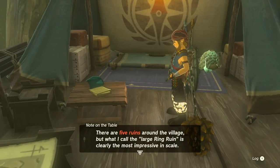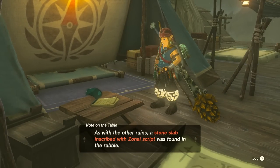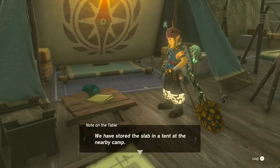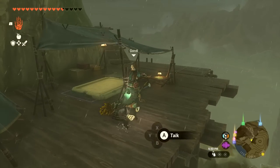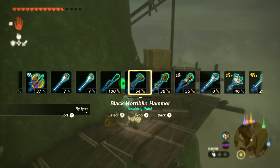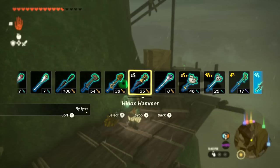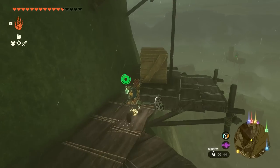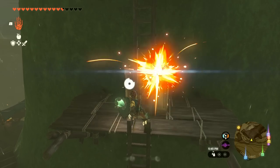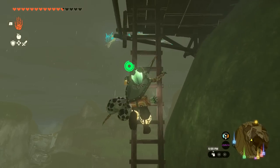There are five ruins around the village, but what Saguru calls the large ring ruin is clearly the most impressive in scale. Even though parts have collapsed, it's the only ruin to retain its circular shape. A stone slab inscribed with Zonai script was found in the rubble and stored in a tent at the nearby camp. So far we've found two slabs — three more left to find. I might also use the Stone Talus hammer to break open some containers for arrows.